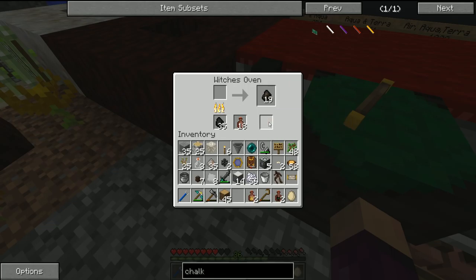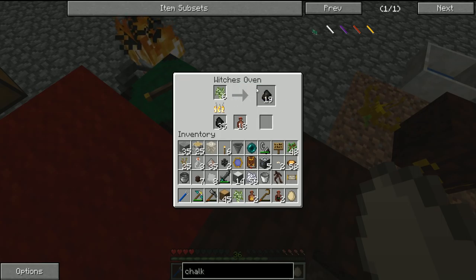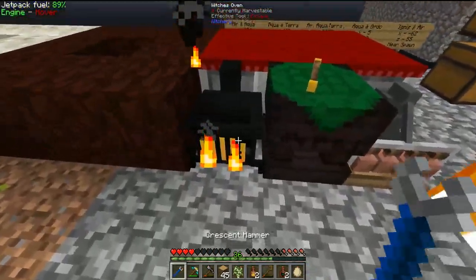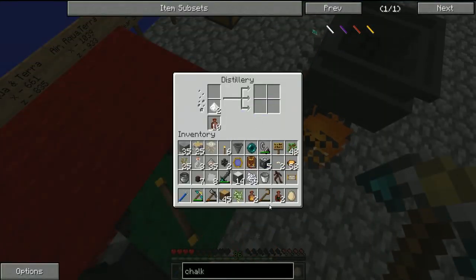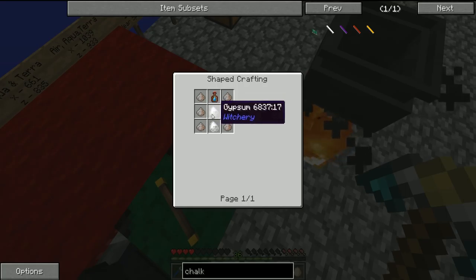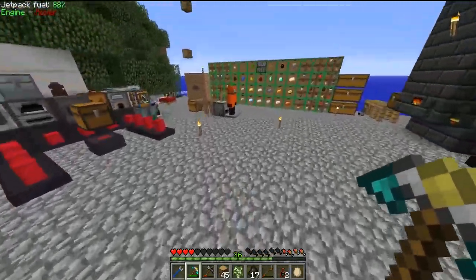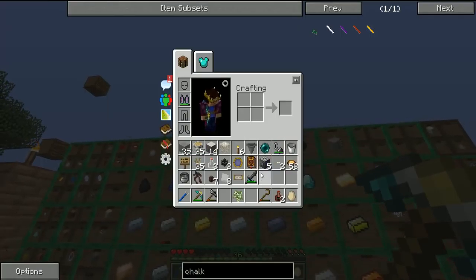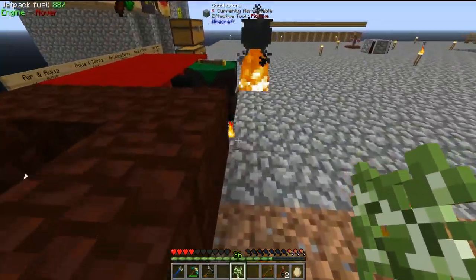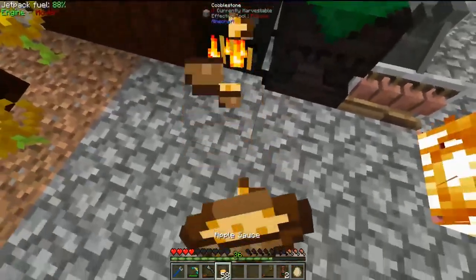We'll also make tears of the goddess, which requires a breath of the goddess, one lapis lazuli, and three clay jars in the distillery. All we need to do now is wait a little while for the foul fume, then stick some more birch saplings in the witch's oven to get more breath of the goddess for the tears. A few minutes later we've got two gypsum. Now let's stick in the foul fume — those combine up nicely to get us our first two gypsum. Let me do a quick inventory dump while we wait.